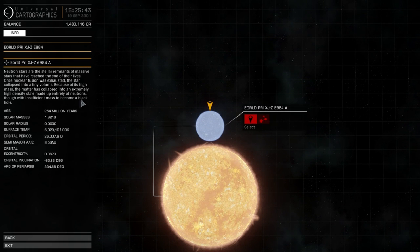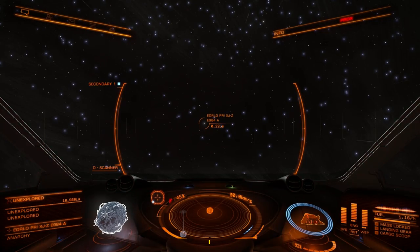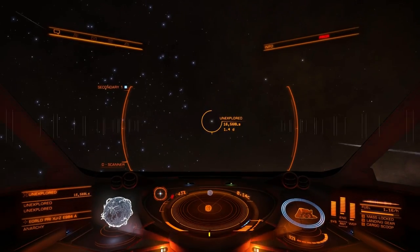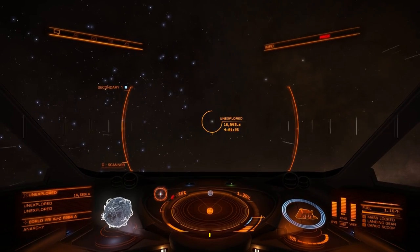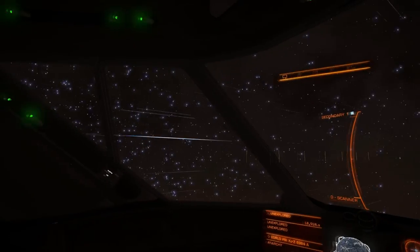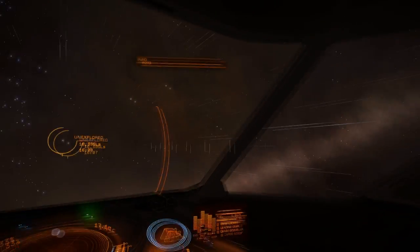As expected, this neutron star hasn't been discovered by anybody else. Most of the stuff out here hasn't been discovered. It's got a companion star. Let's see if it's in decent range, but there's nothing else around so I'm probably not going to waste too much time. I think I can ping it from out here. There are lots of neutron stars and most of them have been undiscovered — they're very lucrative. If you want to make your way out, you don't have to go all the way to 19,700 light years; you can spot some fresh ones closer in. We still have the definite border between the field of blue stars here and the dusty area in the center.